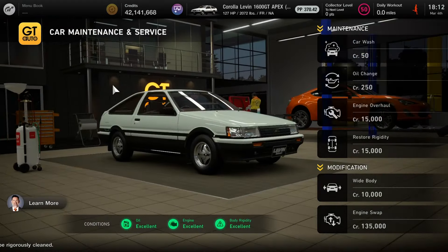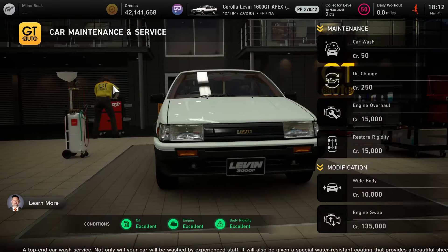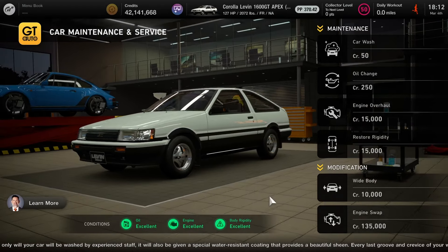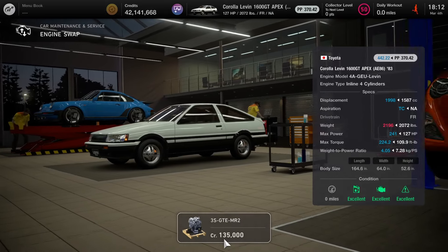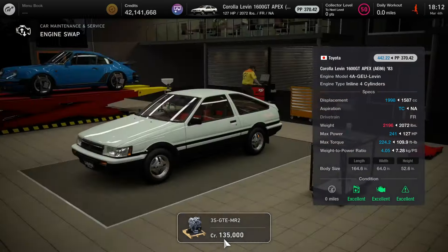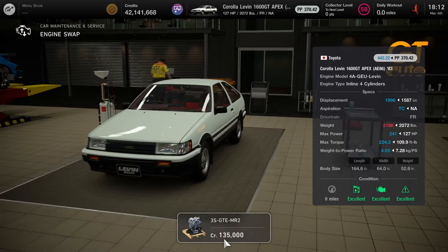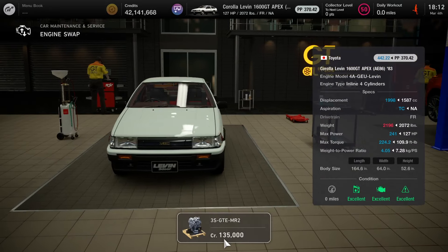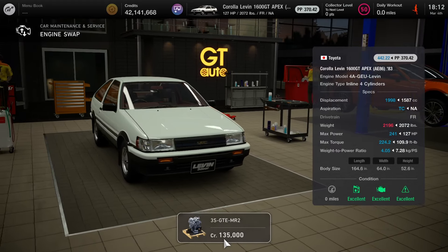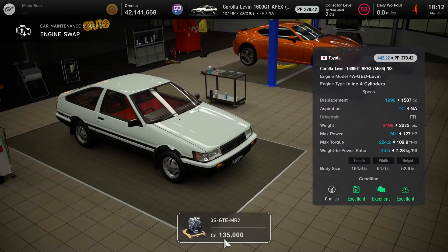If you're not that level yet, hopefully you have an engine ticket for an engine swap. I'll show you guys a sample on the next clip of how that works. So there's our engine swap screen — 135,000 credits. We're going to click on it and it's going to be the 3S-GTE MR2, which is basically the classic 1997 MR2 Toyota — very iconic game car.